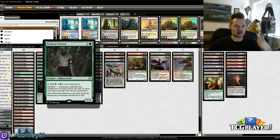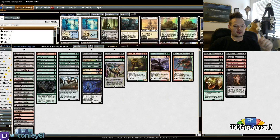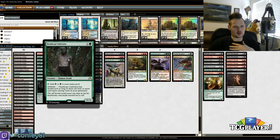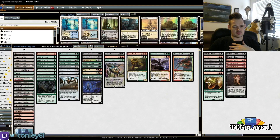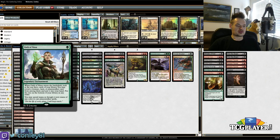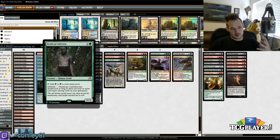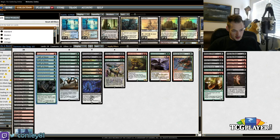The next four-of I decided on was Deathcap Cultivator — I'm not certain on this guy. This slot could easily be one Deathcap Cultivator, one Sylvan Advocate, one Abbott of Keral Keep, that kind of thing. But Deathcap Cultivator helps smooth out mana, and since we're going for Delirium anyway, it theoretically gets Deathtouch in the late game, which is nice. It produces mana and accelerates us. We're a little low on lands at only 24, but we have these eight cards that grab us lands — Traverse and Oath of Nissa — so we can go down a bit on land count, and Deathcap Cultivator adds even more mana.